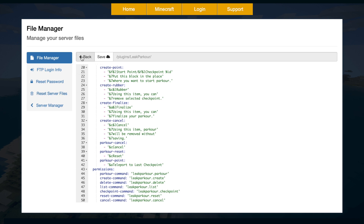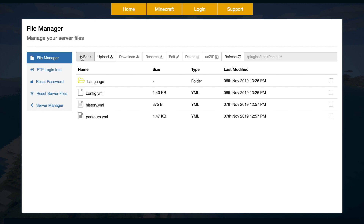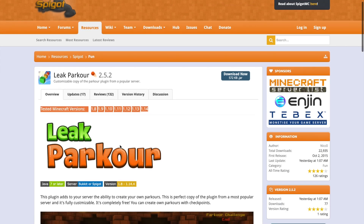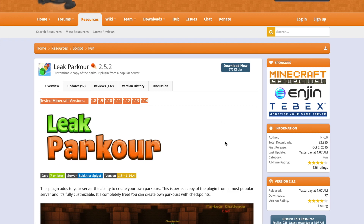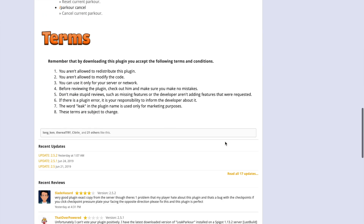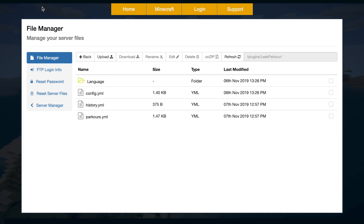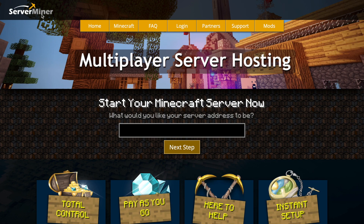That's pretty much everything for the config files. If we go over to the Spigot page, you can see it's working on all these Minecraft versions, it was last updated yesterday, and overall it's just a really fantastic plugin. If you have any issues, go ahead and contact the developer. If you want a server to host it on, check out serverminer.com for the best cheapest hosting around. Subscribe, like, comment, and I'll see you next time.